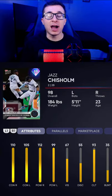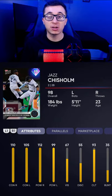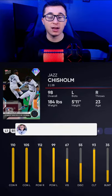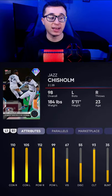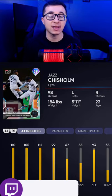At number 2, we have the 98 Jazz Chisholm card, and this card is really good in-game. He has good contact, good power, and a really good swing. He's not the fielder that number 1 is and doesn't have quite the speed, but he's still a solid fielder and has pretty good speed, and will get the job done. 110 contact against righties, 105 against lefties — checks the contact box. 112 power against righties, 99 against lefties.